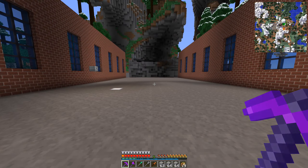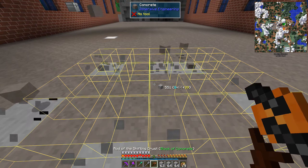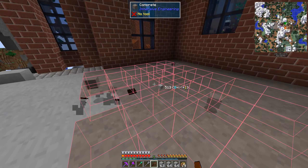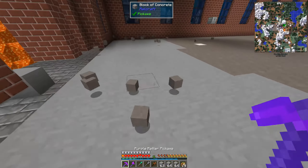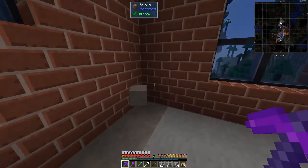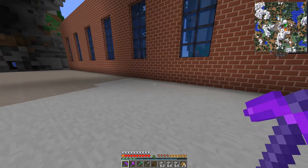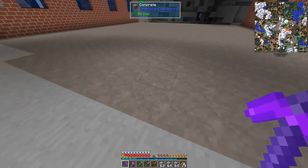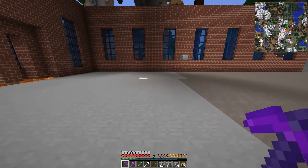So for the flooring we have two options. This here is the Immersive Engineering concrete, and then we have the lighter ones from Railcraft. I think they can both work — it's just a matter of if we want to have it brighter or darker. Considering the machines from Immersive Engineering, I think the brighter floor would be better. But the texture — I like this texture way more. So I will leave it for now and we can decide later.